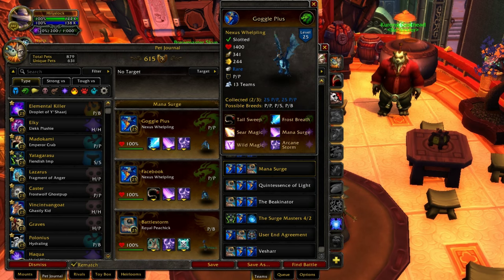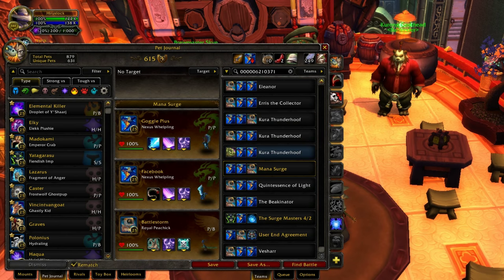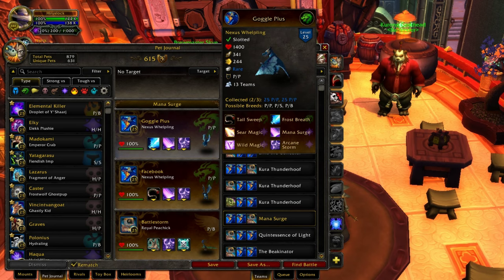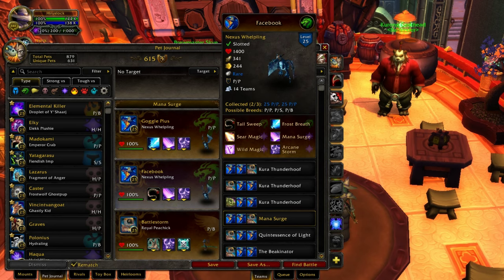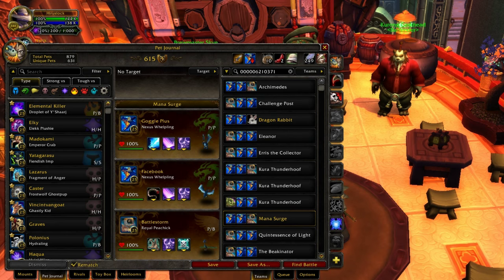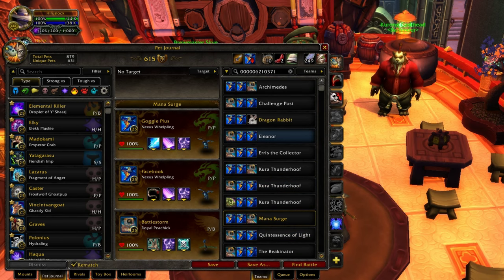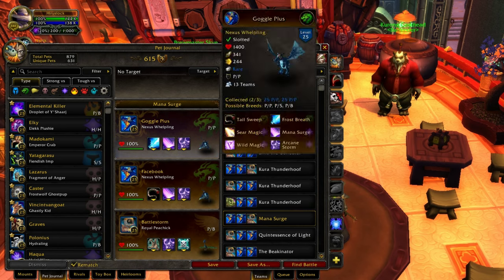This guy is a huge, straight-up hard hitter. He's really good in PvE, like when you're fighting against the Tamers in your Garrisons. These are all the teams I have him in and it's basically a whole bunch of teams going against the Garrison Dailies. I have just two Nexus Welplings — both the exact same breed using the same abilities — because they hit so hard it doesn't really matter what the type is, as long as they don't have immunity. Just get two Nexus Welplings and you'll do just fine.